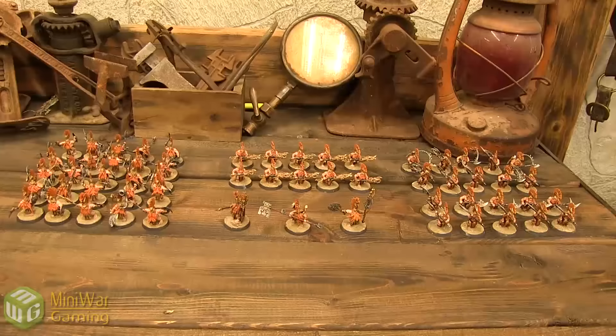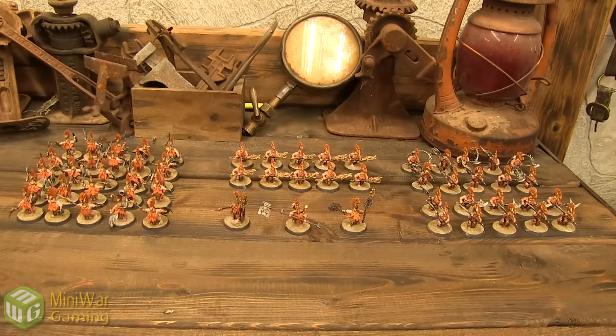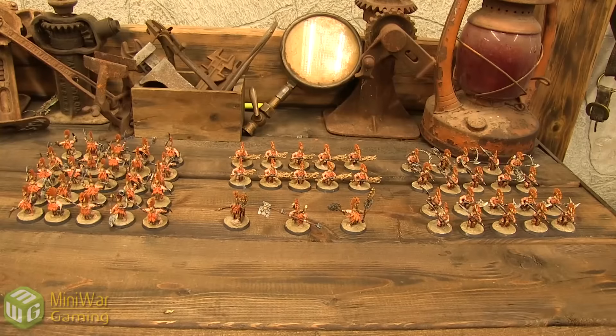Starting off looking at 1,500 points of Fire Slayers. I'm running the Lords of the Lodge Warscroll Battalion, which consists of one Orc Runefather — on foot right in the middle — an Orc Rune Master and a Battlesmith flanking him. Then one unit of Hearthguard Berserkers with the two-handed axes in the formation. It's 160 points, so a fairly expensive formation, but it gives me some cool stuff.